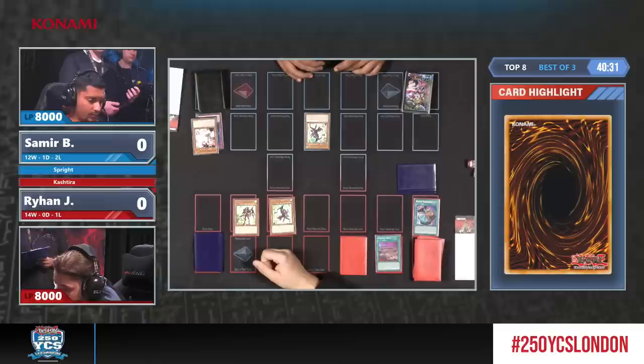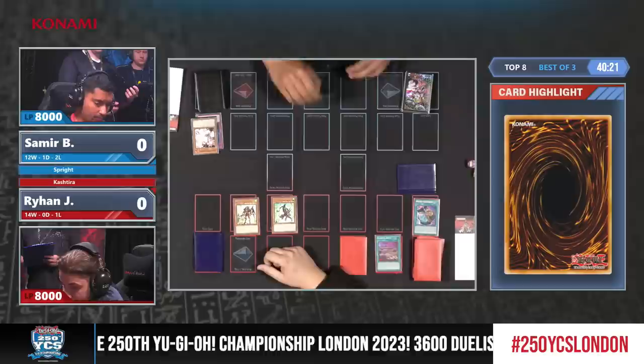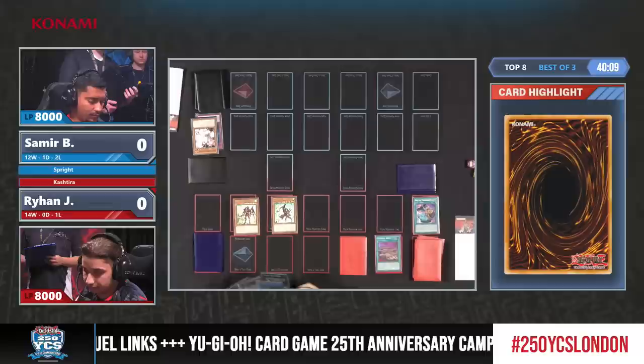Hard to say if they actually know card for card each other's decklist, considering how they're teammates, but in a general sense maybe like Kaijus, you don't really want to overcommit into just a Shangri-La body. And here, as you can see, Fenrir is going to be used and finally we can get rid of this Mosquito.